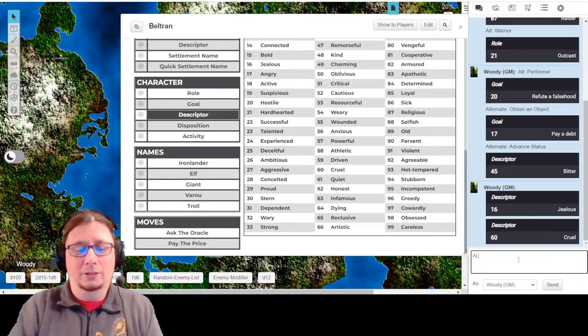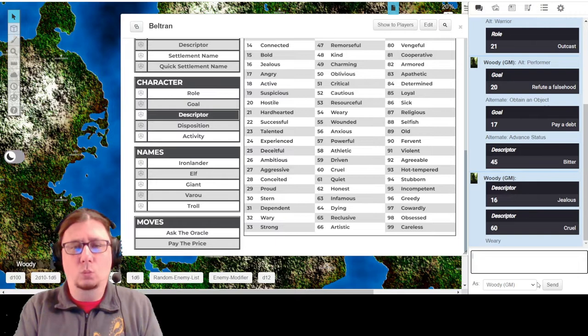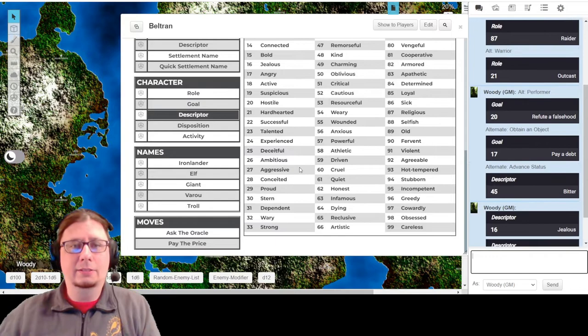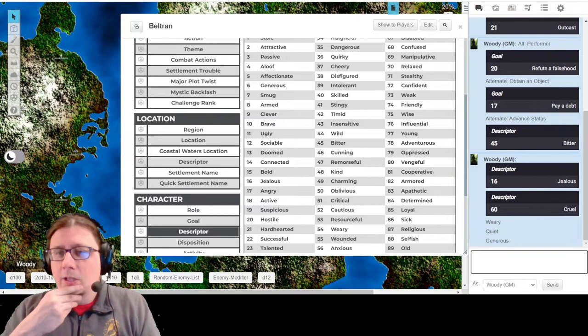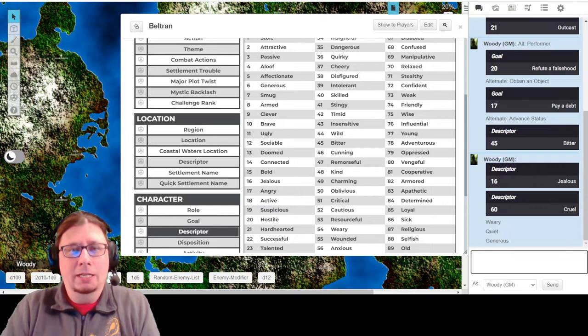Bitter was 45, so what is 54? Weary. Jealous - what is 61? Quiet. And 6 would be Generous. The bitter, jealous, and cruel combination makes it hard to make an endearing character. You can definitely empathize with being falsely accused, but if he's not a good guy, you're just like, I don't really care that he's falsely accused. You want to make a character that is worth rooting for.